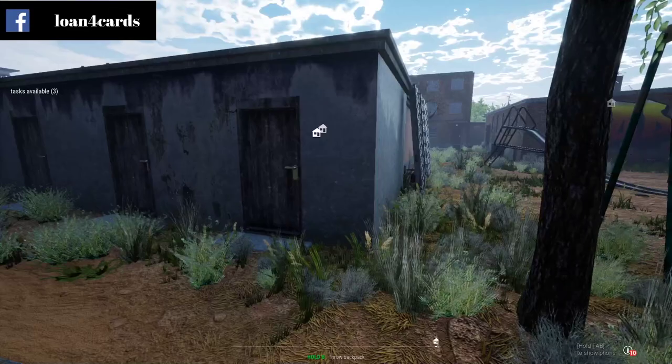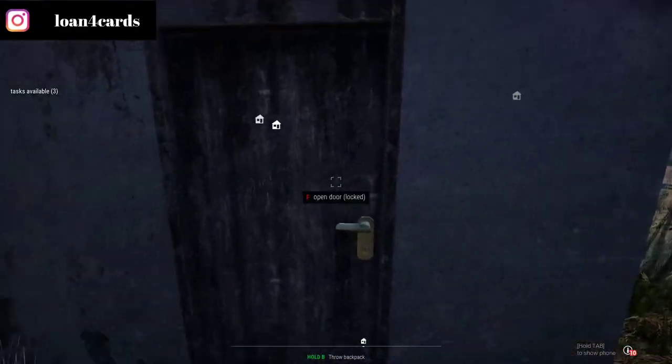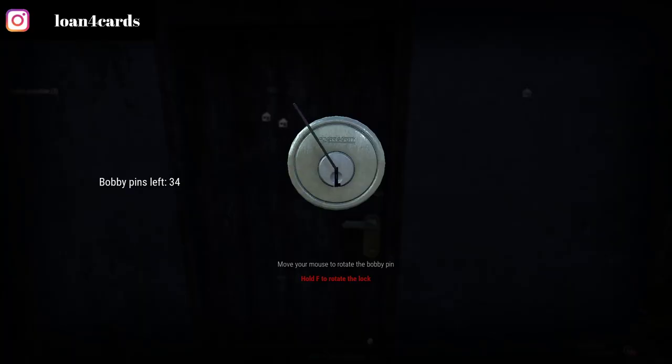So basically, once you have your lock on the bobby pin there, you just have to click F, hit the lockpick — F again — and you have a little bobby pin with the lock. Again, if you ever played Thief Simulator, it's just like the same thing. This is going to be a tutorial just for this game. All you have to do is use the mouse to move left to right and just hit the letter F — just tap on it.